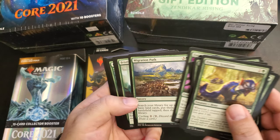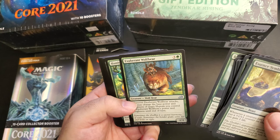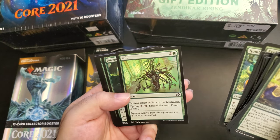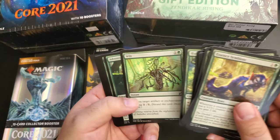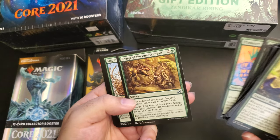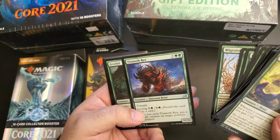Excavation Mole, Migration Path, Bristling Boar, Exuberant Wolf Bear — that's pretty neat. Humble Naturalist. Wilt — it's a nice one: destroy target artifact and enchantment. Venturous Impulse, Plummet, Charge of the Forever Beast, Migratory Great Horn. Titanith Rex — oh, I like this one!